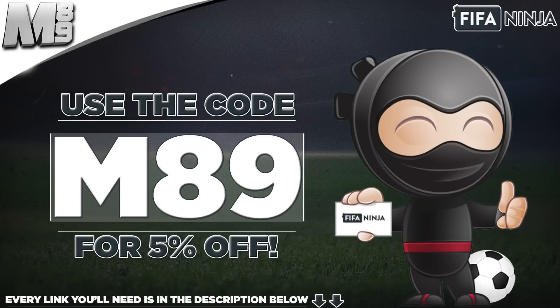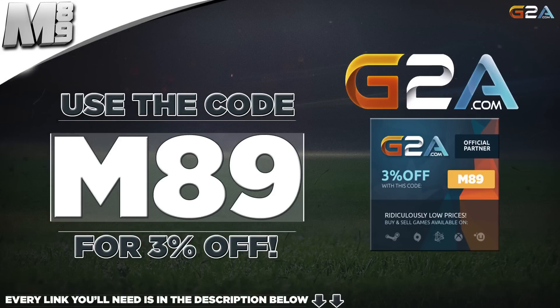And if you do want some coins, head over to FIFANinja.com, use that code MA9 for 5% off. Every link that you will need is in that description below. If you want any cheap MSP, PSN or game codes, head over to G2A.com — once again, their link is in that description below.